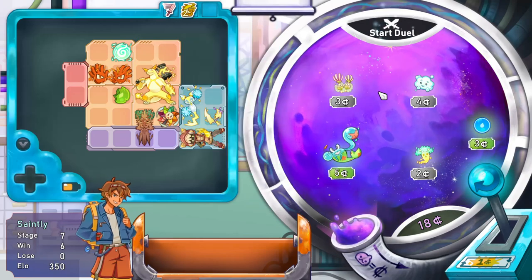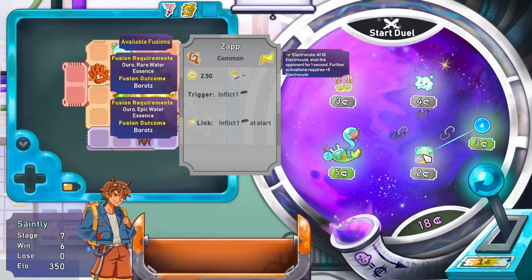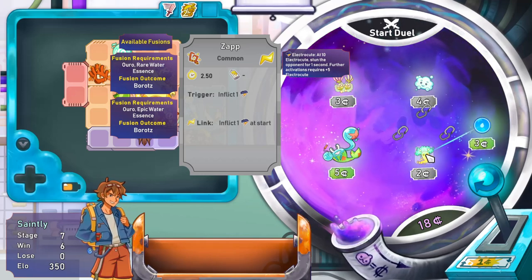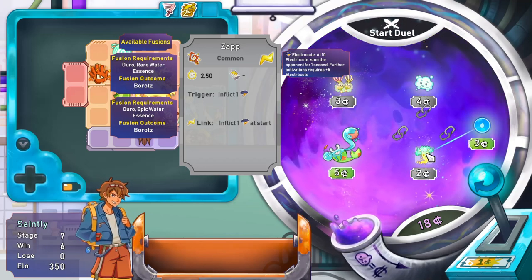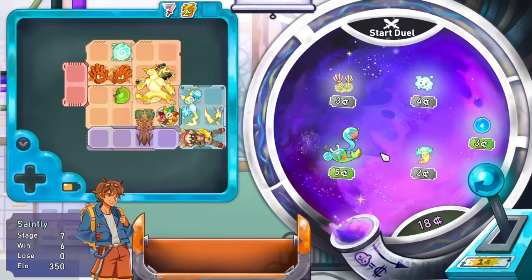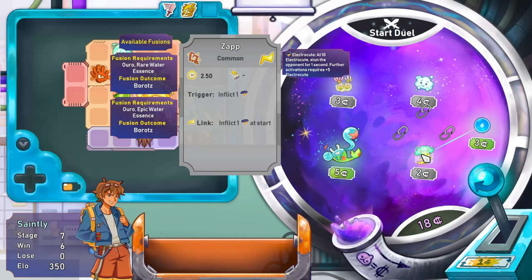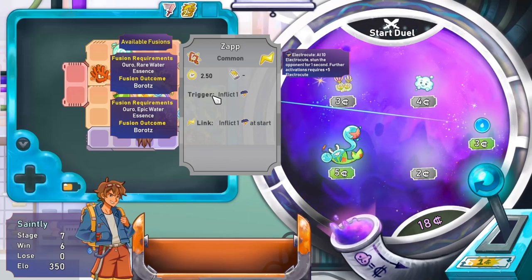Krebsy - look at this crazy character. Clued. Zap: on trigger, inflict one electrocute - which is good. When linked to an electric, inflict one electrocute on start - also good. If I combine that with an Oro, which I don't know what that is, I have to find one. And a water essence, it evolves to a Borotz. So what does this do? I've got two links there - two links there.